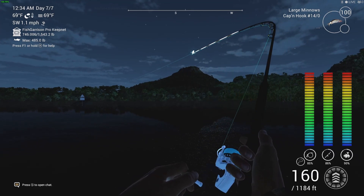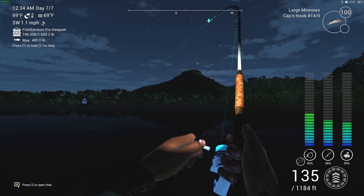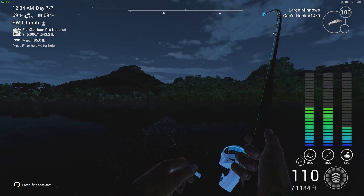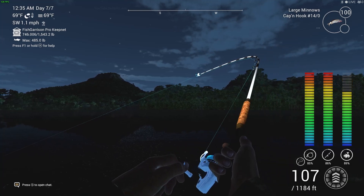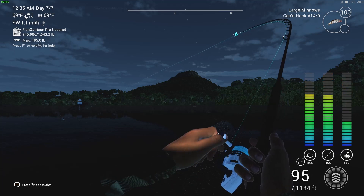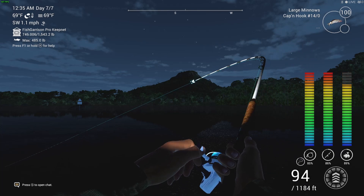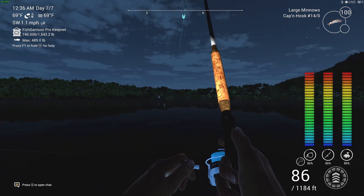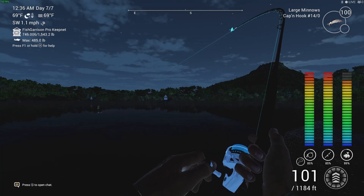I've explained it plenty of times before but there are still people that ask. As you can see, this is the best max drag setup I have ever had. Max drag is basically — as you see there on the right-hand side — those three bars: I can get them up into the red to the very maximum without it breaking, snapping, or damaging. Some people say it's hacking but it's not — it's called balancing, something I've made up myself.